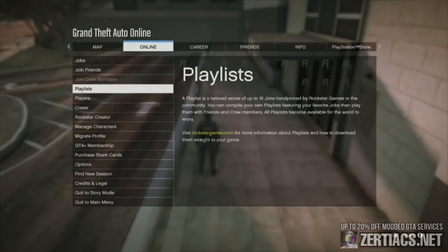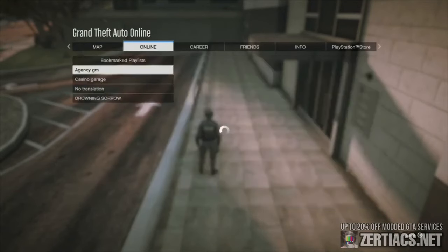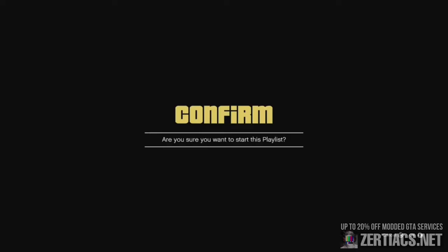Open up your pause menu, go to the online tab, playlists, my bookmarked playlists, and you should see one that's called Agency GM. You're going to tap X on that once — it's going to bring up an alert. Now we're going to start spamming right on the d-pad, and whenever you're ready, you're going to accept this alert while still spamming right on the d-pad.